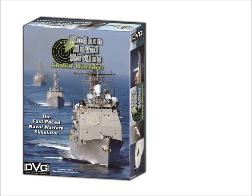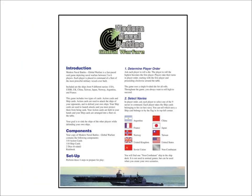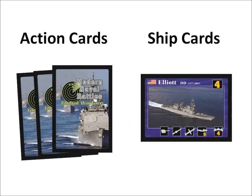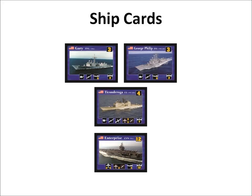This is a tutorial for Danverson Games' Modern Naval Battles Global Warfare, a card game for two to six players. This tutorial is meant to get you up and playing without having to read the rulebook. The game includes two types of cards: action cards and ship cards. Your action cards are held in your hands and are used to attack enemy ships and defend your own ships. Your ship cards are arranged into a fleet on the table and are used to launch attacks. Your goal is to sink the ships of the other players while defending your own ships.